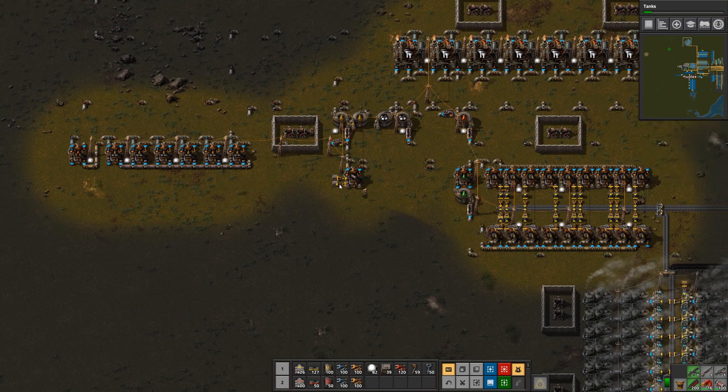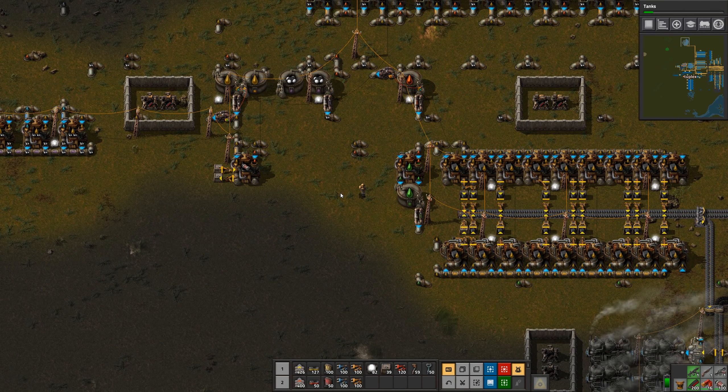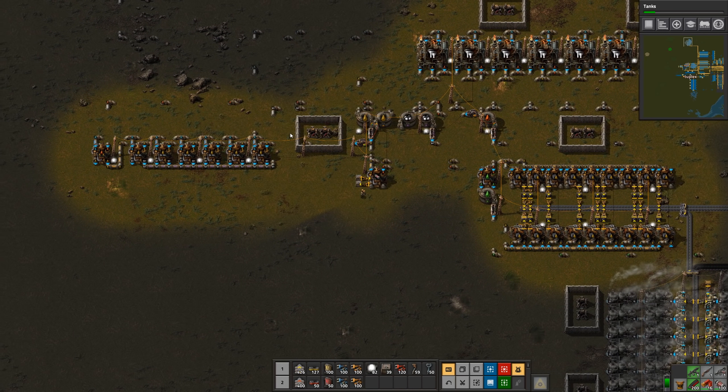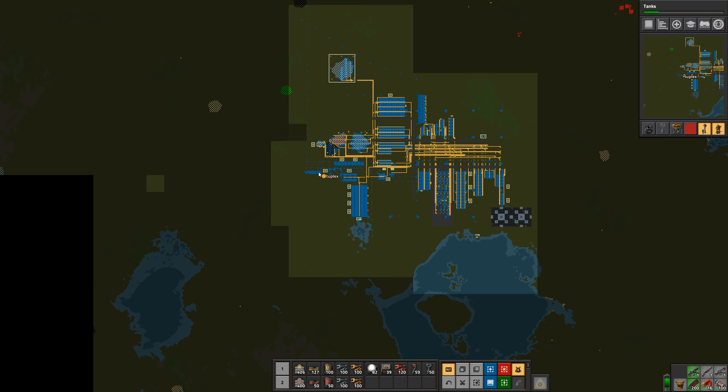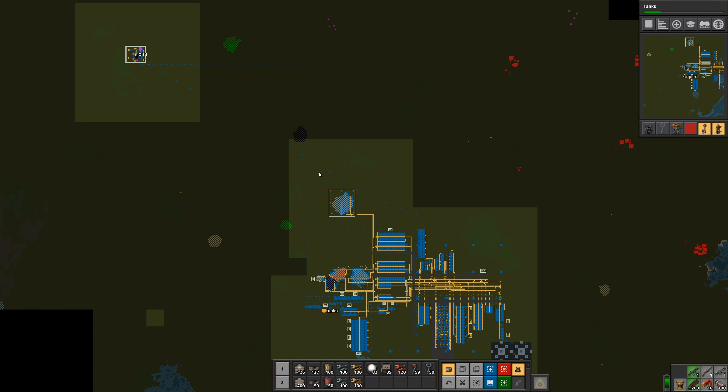We're starting to consume the light oil, and that'll put us in a good position. So now that that's done, let's start thinking about our wall.